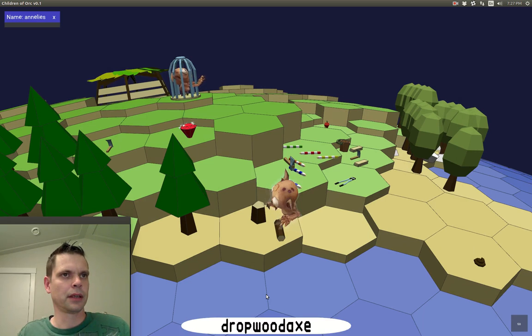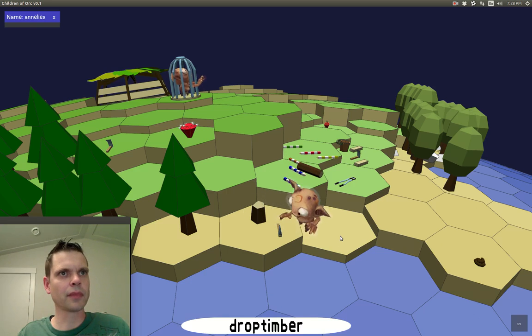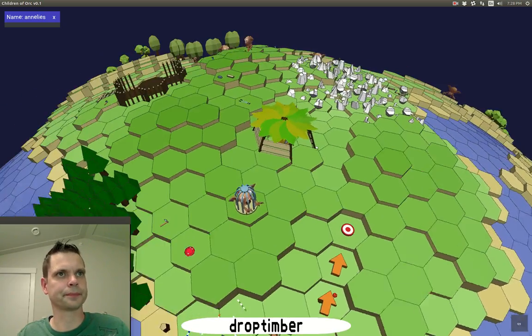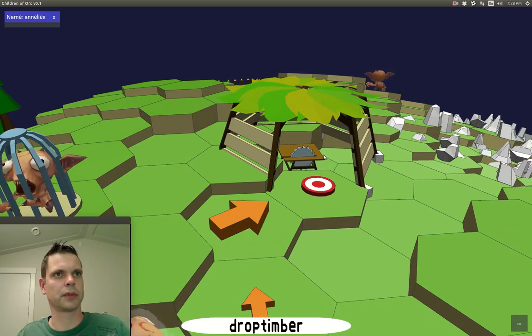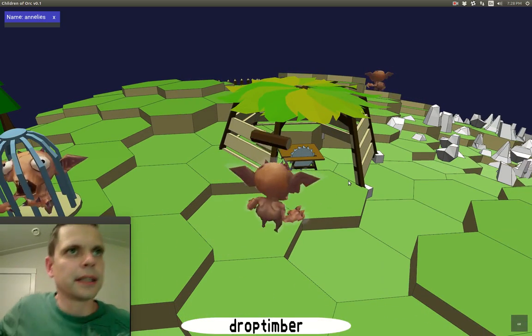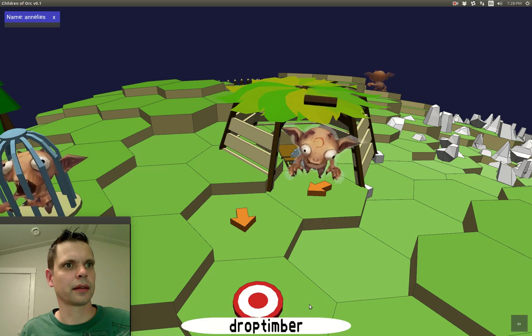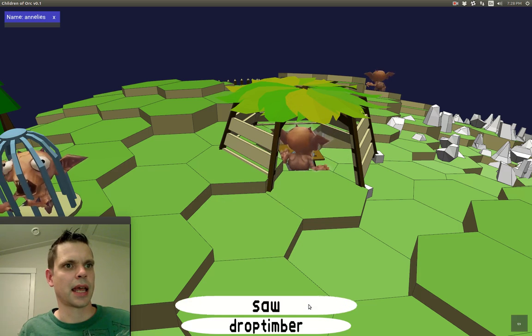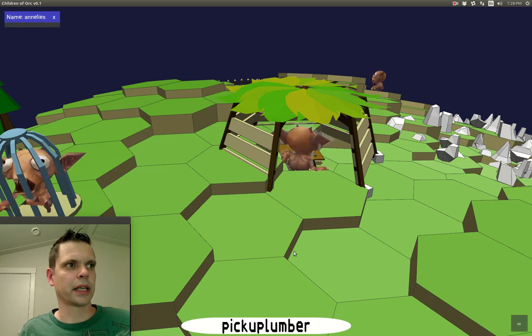We've got a piece of timber here. Before we can pick that up, we drop the axe, and then we pick up the timber. We can take that timber to a sawmill, which we have here. Inside we see a saw. Let's do some sawing. Now the timber has been converted to lumber.